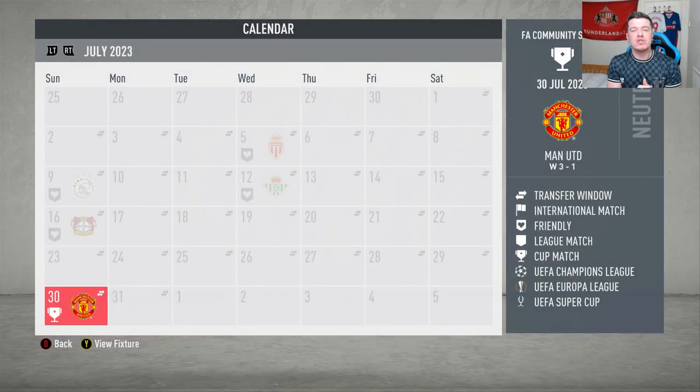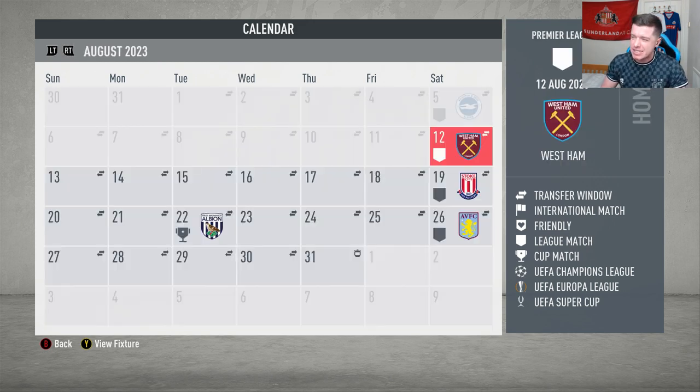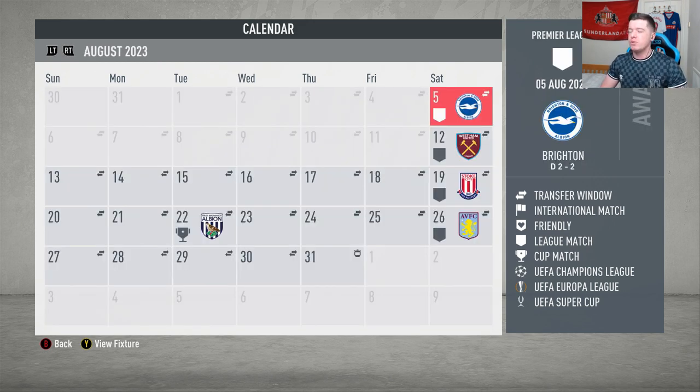Hi guys and welcome back to our FIFA 20 Sunderland Road to Glory career mode. In the last episode we started off really well with a 3-1 win in the Community Shield over Manchester United. But then in the Premier League season, the first game, we drew 2-2 with Brighton, which was a disappointing result and performance — Brighton were probably the better side.